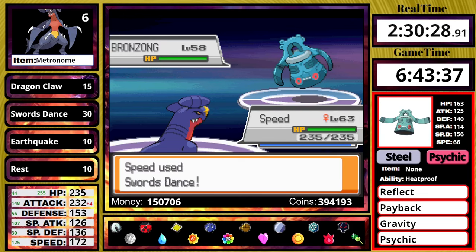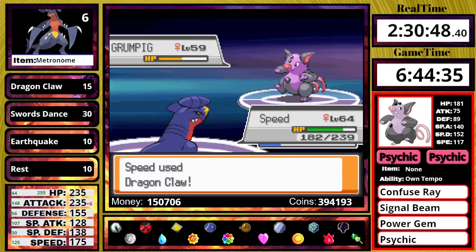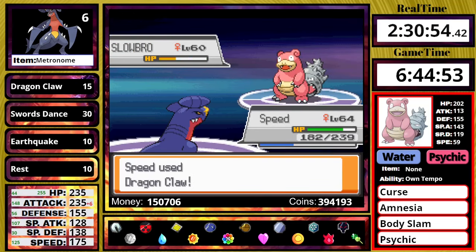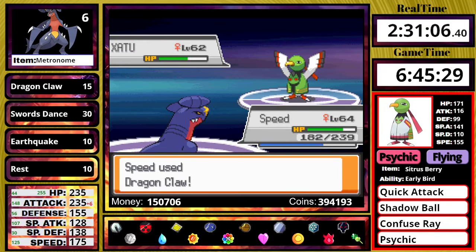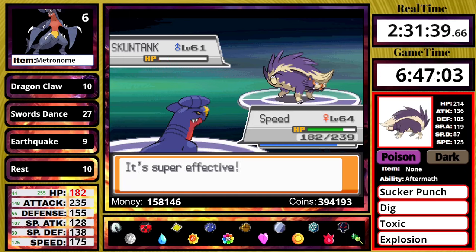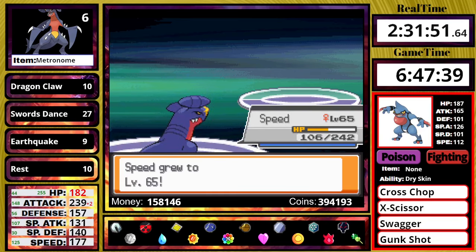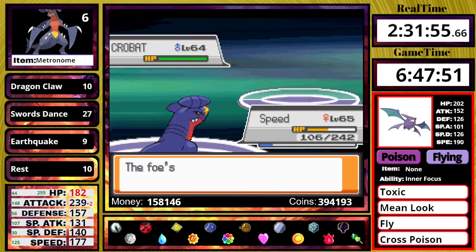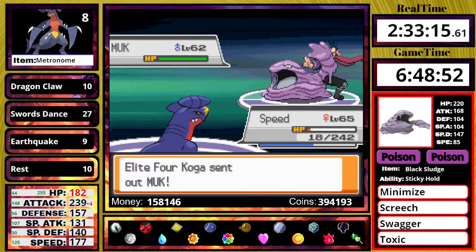Now taking on Round 2 of the Elite 4. The Elite 4 here all have 6 Pokemon. Will leads off with a Bronzong — I set up to plus 6 with Swords Dance, use Earthquake, then one-shot the Jynx, Grumpig, Slowbro, Gardevoir with Dragon Claw — especially since Fairy typing didn't exist yet — and destroy his final Xatu. Koga leads off with Skuntank, so I use Earthquake right away because it has Toxic. I use Swords Dance on his Toxicroak but it has Swagger, so I should get away from that. The Crobat flies up, crits, and I reset. I also get another reset because Skuntank uses a very early Toxic. But after that I'm able to destroy his whole team.